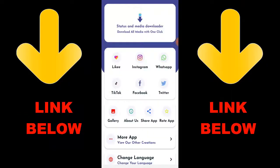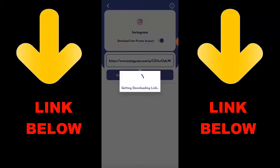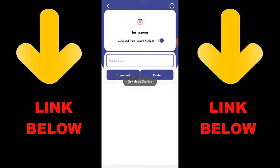What's up guys — there's this app that's trending called Status Media Downloader. Download all media with one click. You can download any videos or pictures from any social media — like TikTok, Instagram, WhatsApp, Facebook, and Twitter — all in one click. Just download the app, copy the link, paste it in, and download whatever you want.